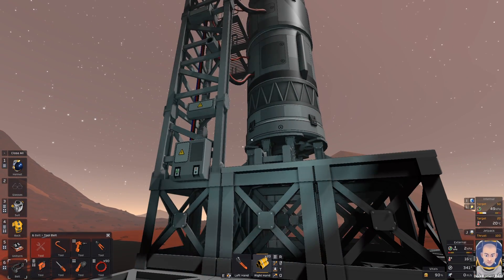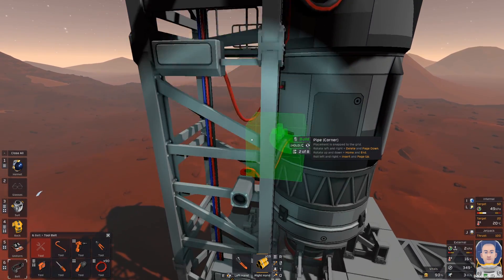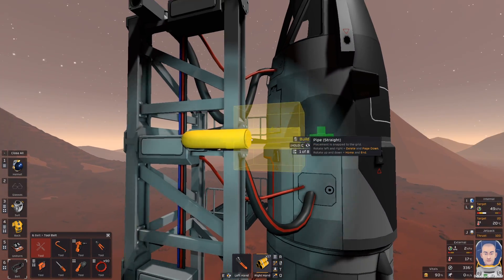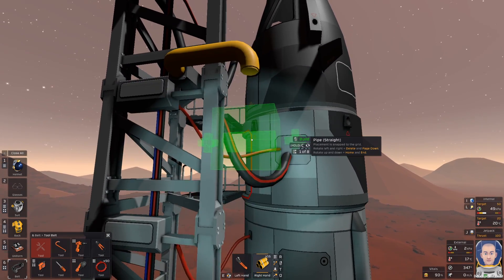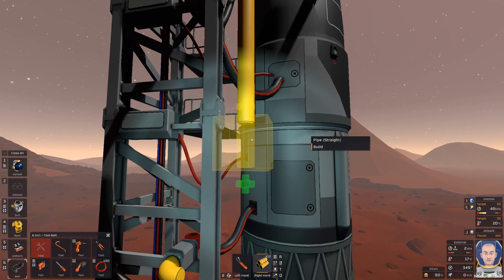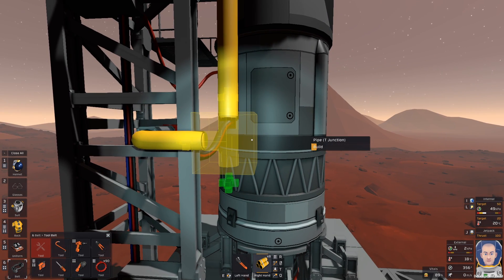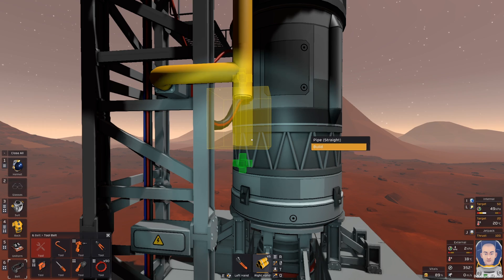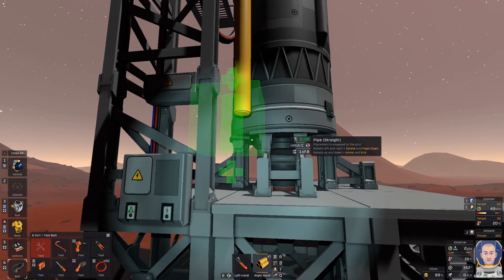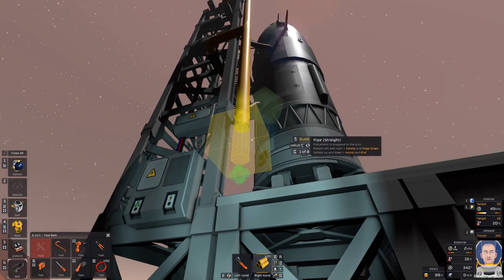Now we need a few pipes to connect the fuel module. I will do it this way, just like that, and maybe this way. So I'm going to connect everything with the pipes, or almost everything. I'm going to connect the last pipe over there because I want just the fuel — maybe it will be changed later in the game, maybe not. It works even without connecting the last connection on top of this rocket platform.